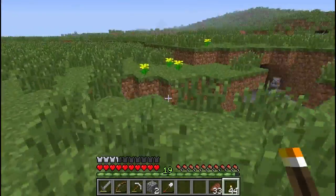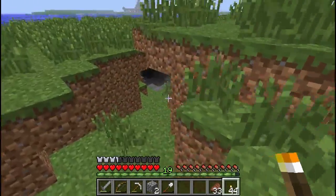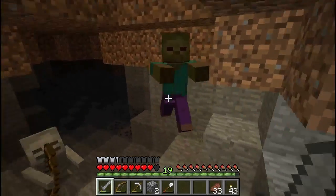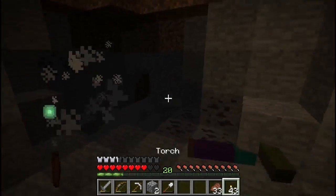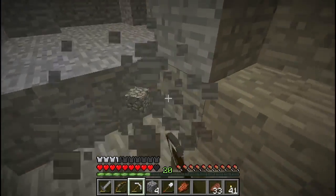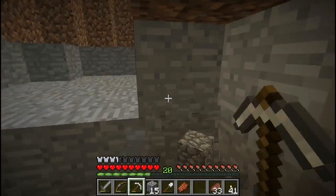There's monsters in there — lovely. Well, what I'm going to do is collect some cobble. Oh — see, this is what happens, you get distracted. All you want is some cobble and you get distracted. Get out of here! All right, we've had enough of this. Let's just grab ourselves some cobble — I don't need a lot, a small amount shall do for this mission.